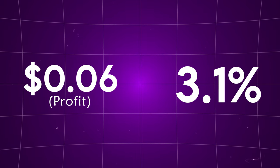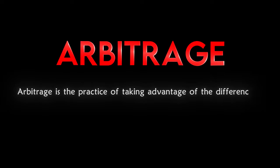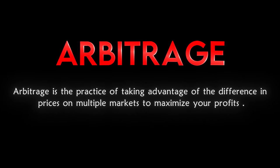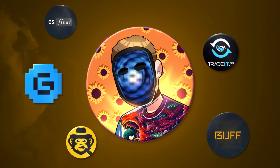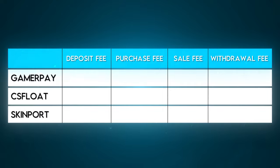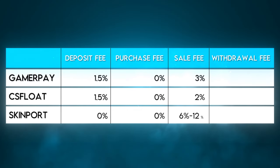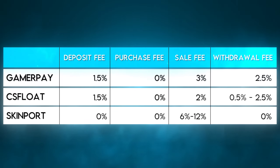A 3% profit is still a profit — it's just very different from our initial expected 10%. The more marketplaces you are signed up for and have access to, the more opportunity you'll have to find good arbitrage deals and avoid the most possible fees. Every single CS2 skins marketplace has a different deposit fee, purchase fee, sale fee, and withdrawal fee, so the more accounts you have, the better chance you'll have to preserve your profits.